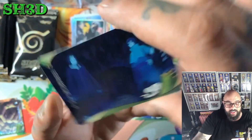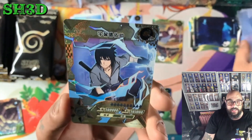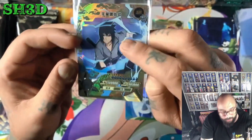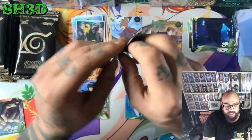We got the Sasuke SP, which we do need — straight into a sleeve. We want to see the Hinata though, we want to see the Hinata, but we need that Sasuke so we will take it. That is still binder love and we will be building the binder for this; I'll probably do a video for it.